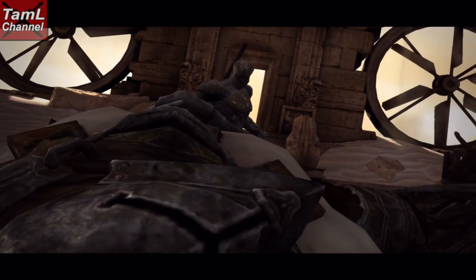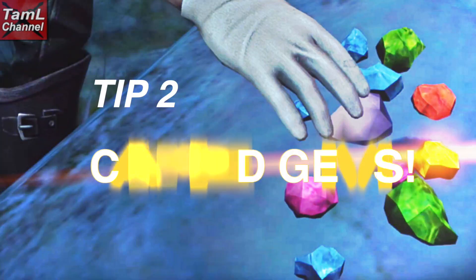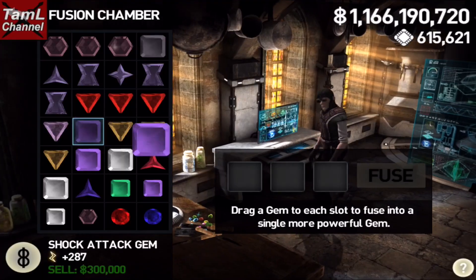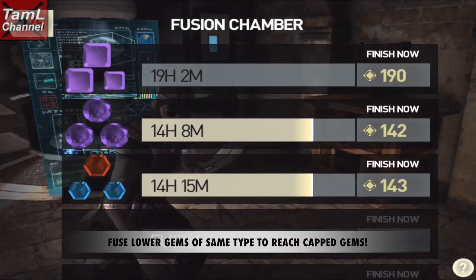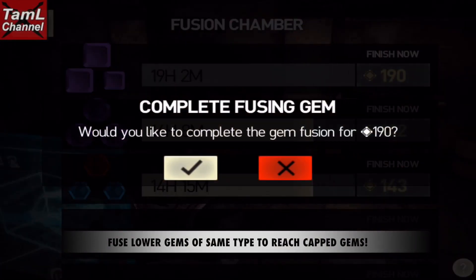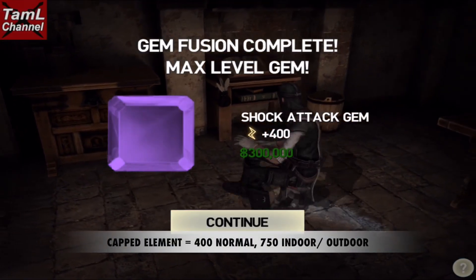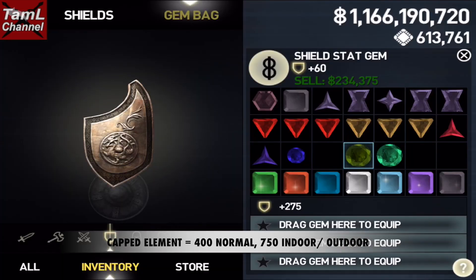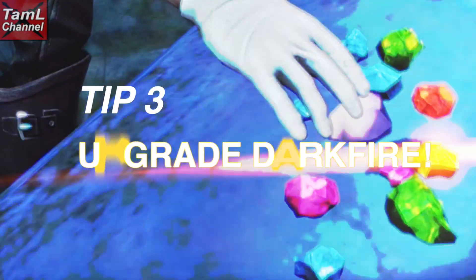My second tip is making capped gems. You do this by fusing three of the same type together until you reach the capped value — that's 400 for element gems. Stat gems have varied values: 200 for a normal attack gem and 60 for a shield gem, as I'm showing there.